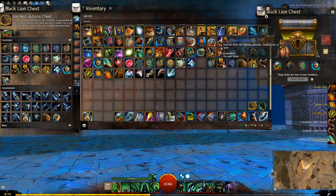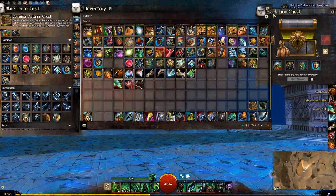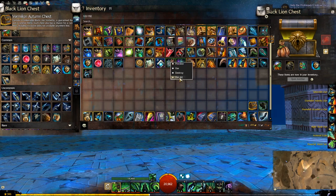Let's do Materials first. One Mystic Coin — not bad. A bit of Leather. A bit of Trophies. Not too bad. Dyes — here we go. Quite a few Rares, actually, which is awesome.